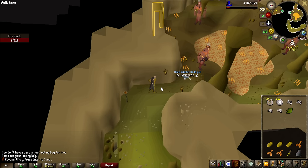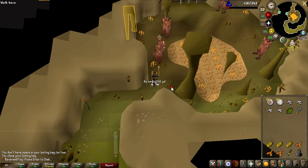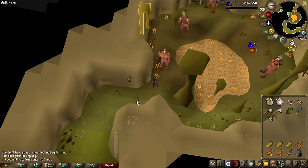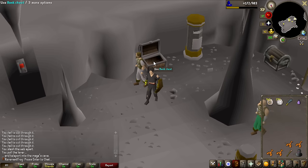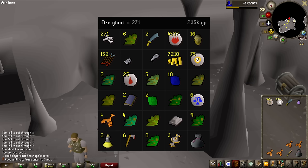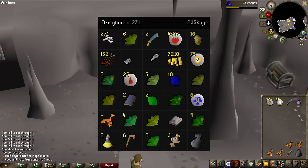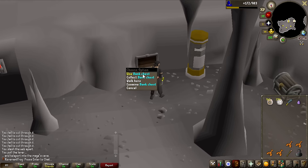We are definitely at the end of my rune stack — 600 air runes left — and we get another rune scimitar. It's the same drop rate as the fire battle staff, so it's not looking great. It's been around 10 hours of killing fire giants — we've killed 271 of them and we have not got the fire battle staff. We are well over two times the drop rate, so I'm going to be calling it here and doing something else.